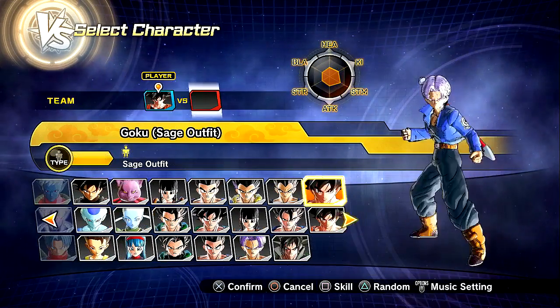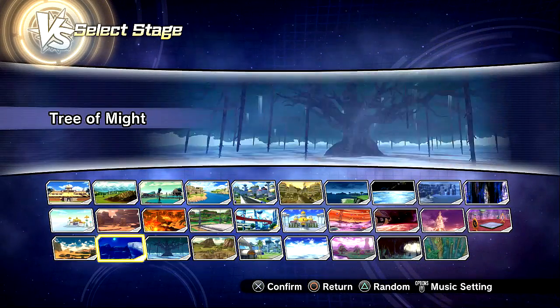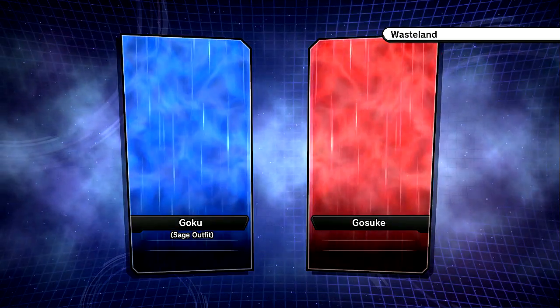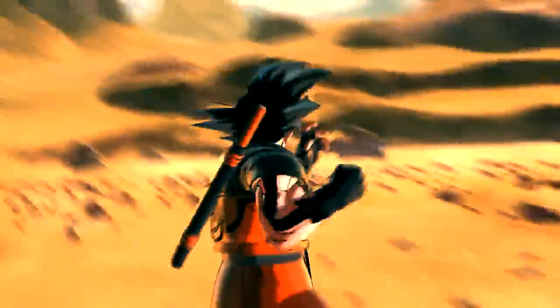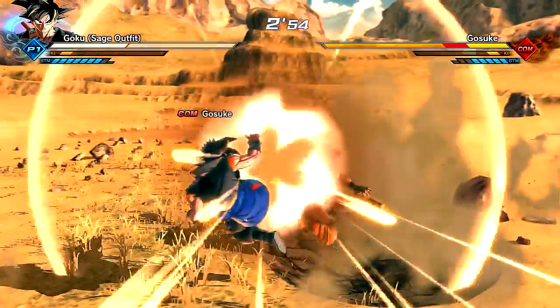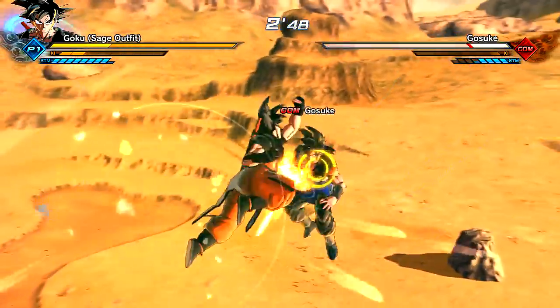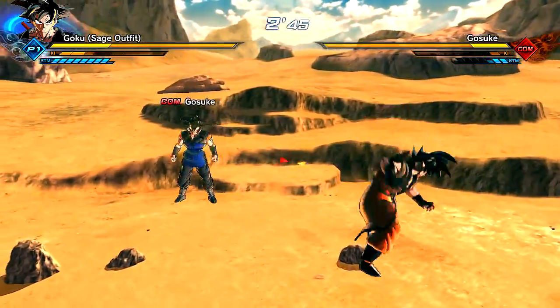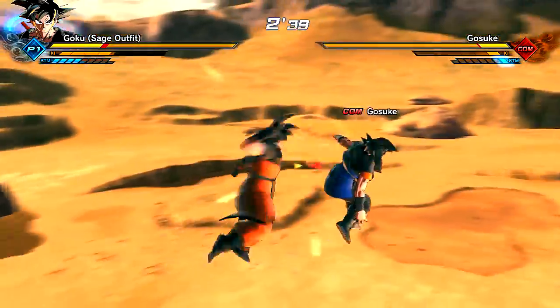So let's go and try out Goku in his Sage outfit. I'm going to throw this one in there — go against Gosuke, the double Goku battle — and we'll go to the Wasteland because it's a pretty cool stage. I'm really excited for the Xenoverse 2 DLC Pack number three reveal. We're actually getting this on the 20th. I'm recording this on the 18th or 19th, so probably on Thursday is when the actual coverage of the new DLC pack goes up. We're going to get more information, gameplay, all that good stuff, so I'm really excited.